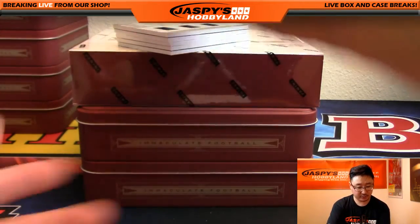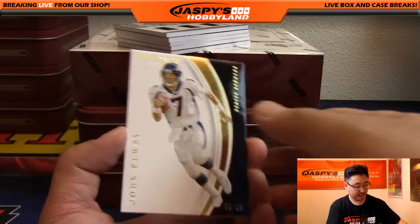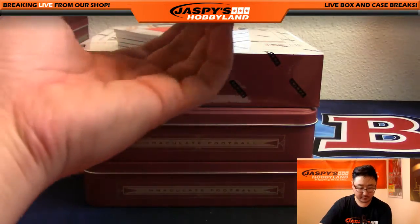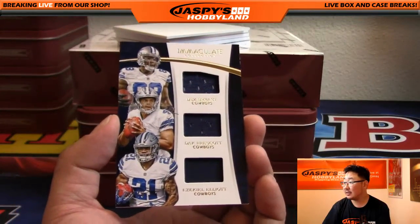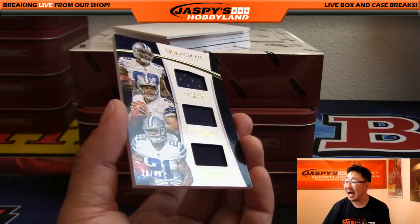Good luck, Shihadi. Here we go — box two. John Elway, 38 out of 99 base card. And we've got a triple relic coming up. Triple relic is Dez Bryant, Dak Prescott, Ezekiel Elliott — nice. 20 out of 49 on that one.